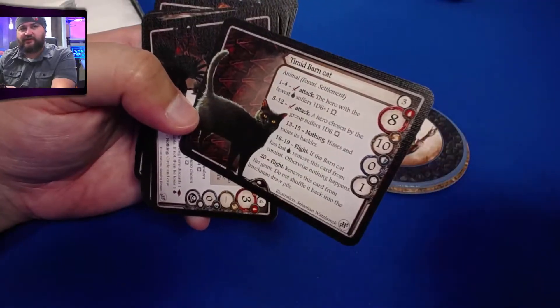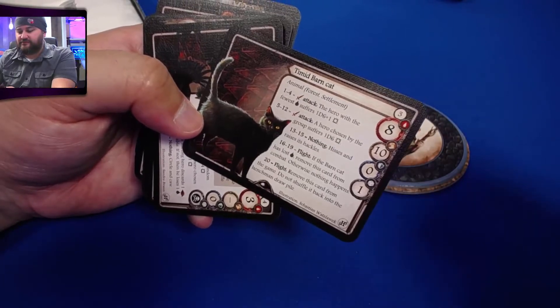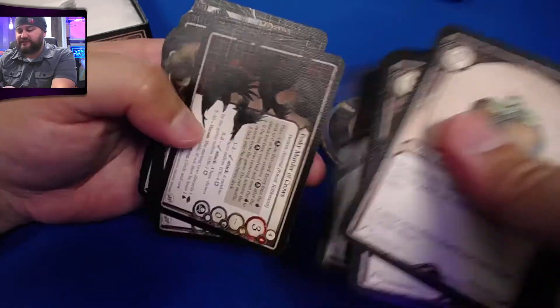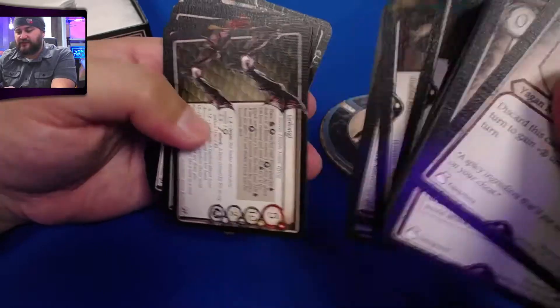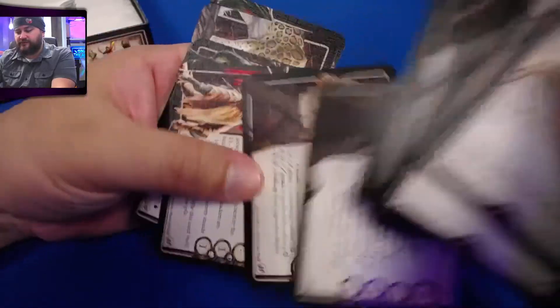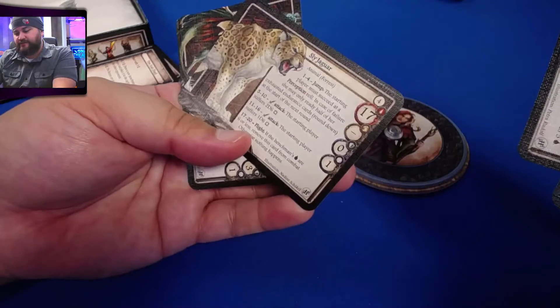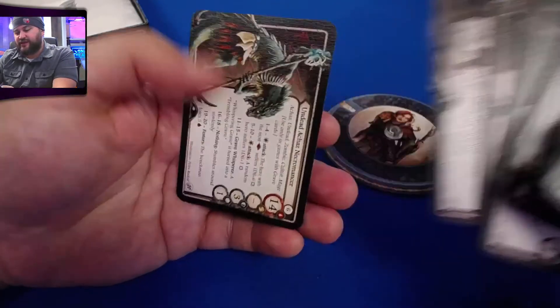A kitty cat — a timid barn cat. Wow, it hits hard. The smallest dice in this game are 1d6, but I guess they could have put a minus on it; they don't want the cat to hit too hard. The cat hits as hard as a human though! And there's a bigger cat — the jaguar hits twice as hard as a normal cat. That's accurate.